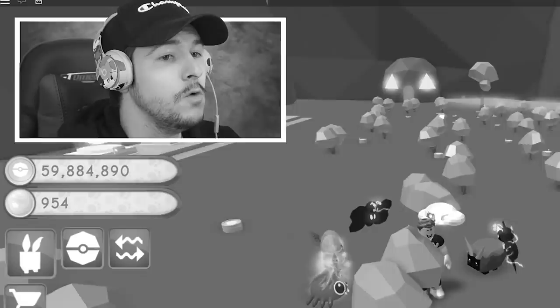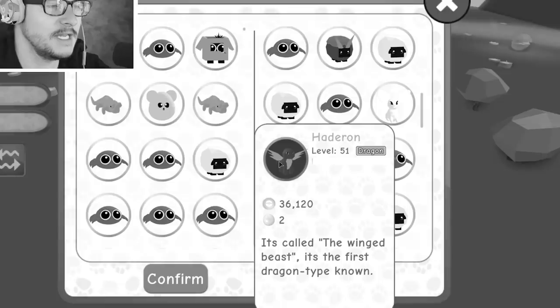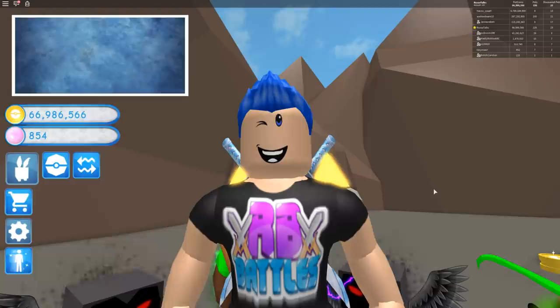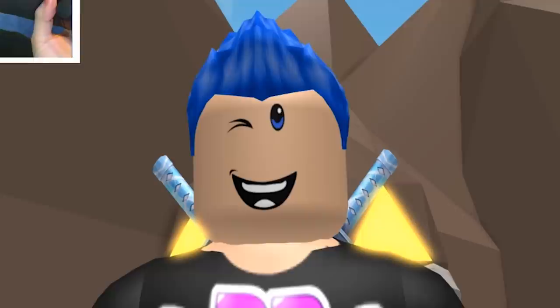The person that was going to meet me to trade me two of the legendary pets in this new pet ball is not answering on Twitter. It's called the Winged Beast. It's the first dragon type. So you guys know about the update in Pet Trainer that they did recently. They added a new pet ball with pets that are amazing. There's a legendary in there that I haven't gotten yet, and we might get not one, but two today.